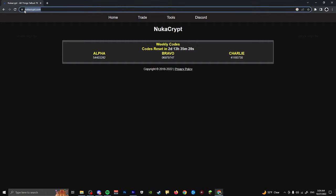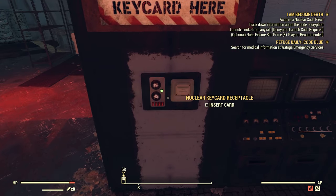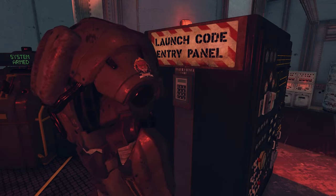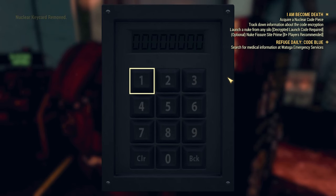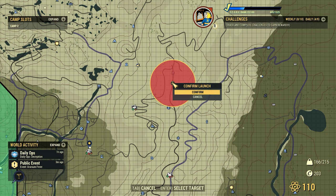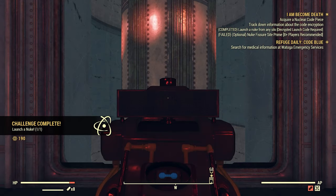Now go to Nuka Crypt — great website that shows you the codes for Alpha, Bravo, and Charlie, and tells you when it's going to update. Find the location you're at — I was at Bravo — go back to Nuka Crypt, then type your code into your key card. Make sure you don't leave or it won't work. Go into your Pip-Boy, look at Nuka Crypt, type in the right code — boom, access. Launch to wherever you want to nuke, at the edge of the nuke zone.